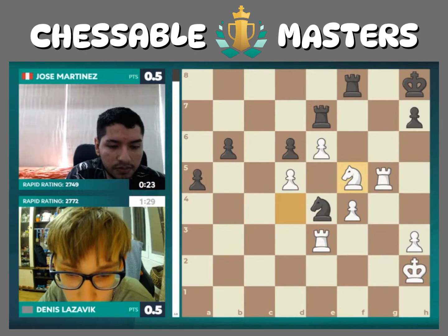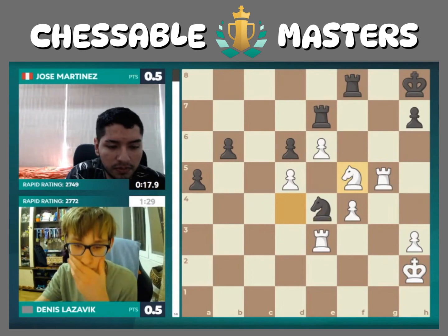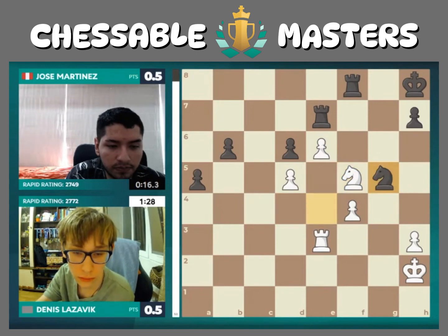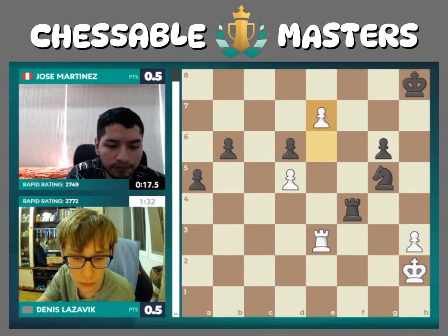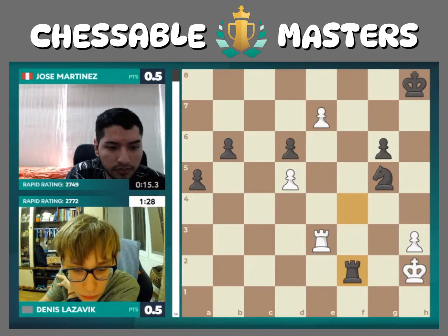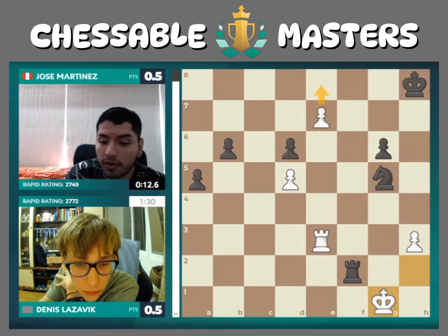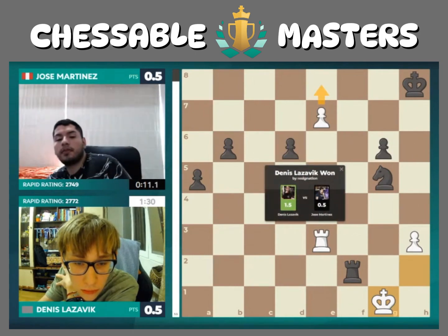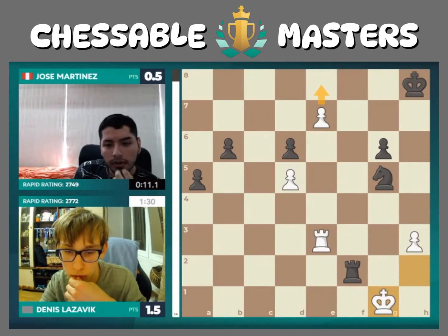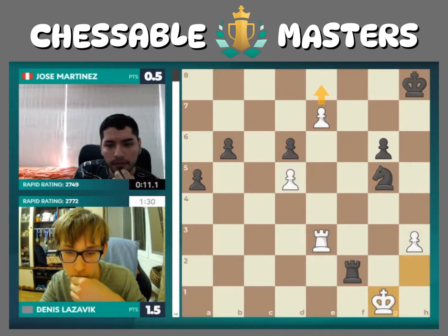The key word is dynamic — e6 changed the game from one where both players were pushing pawns trying to gain the upper hand, and made it truly dynamic. Dennis is going to throw his knight out with a check — a fork — clearing the path for the coronation of his e-pawn; he's going to make a queen. This is game over. Beautiful play from Dennis Lasovic — he spotted it all a mile away. Jose Martinez is going to resign, and there we go: Dennis gets the win. Incredible precision by Dennis Lasovic.